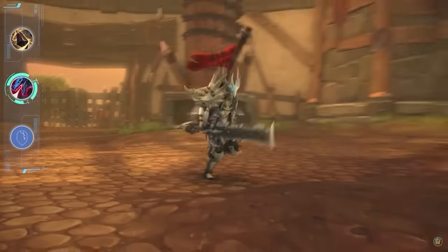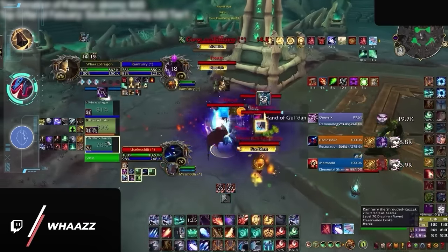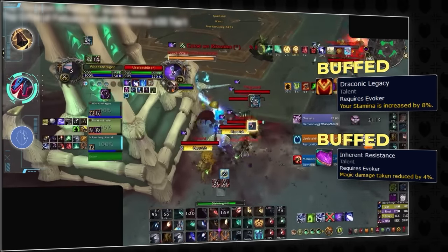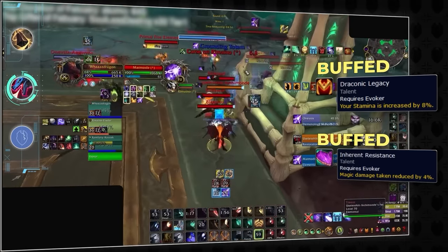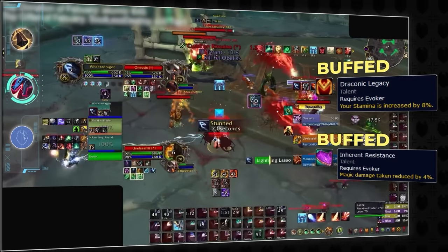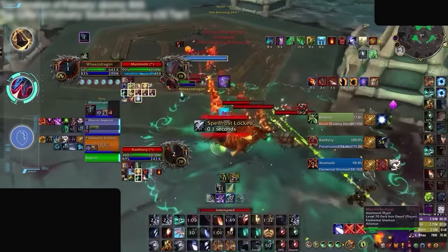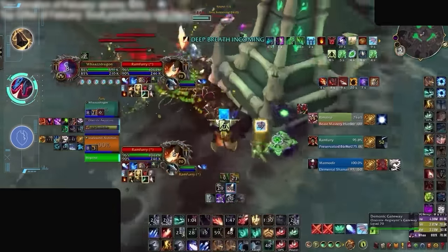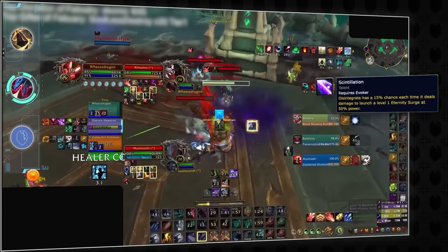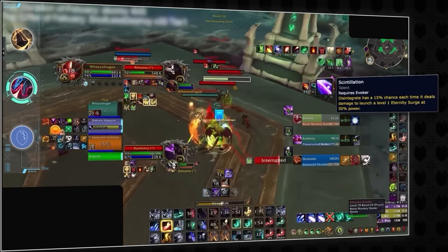Previously we had Devastation ranked as a harder spec to play, but this has changed for a few reasons. In the past, Dev felt pretty squishy in arena, but not only was everyone's stamina buffed in season 3, evoker passives also saw more buffs — now Devastation has even more HP while taking less magical damage. While the spec isn't a tank, it's definitely more durable than in the past, solving a key difficulty issue. On top of this, Devastation damage was buffed multiple times, and now even a simple rotational spell like Disintegrate is a huge threat on its own. One key difference is that Disintegrate deals damage instantly, which can even proc an Eternity Surge — so even if you get kicked, you can still land a huge hit of damage.